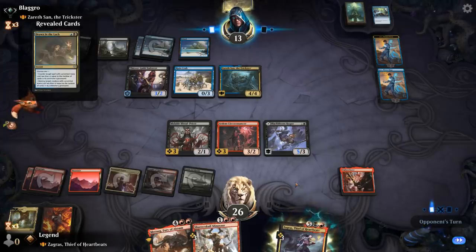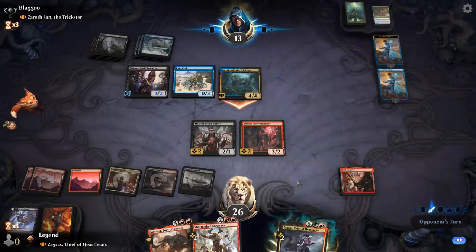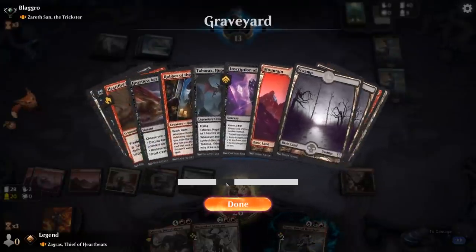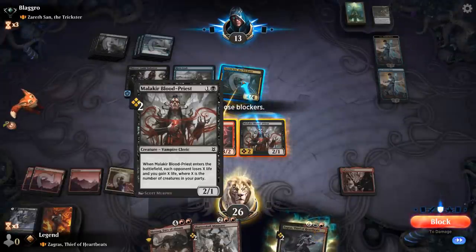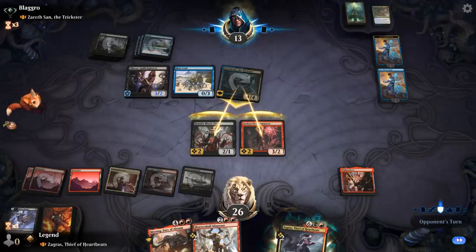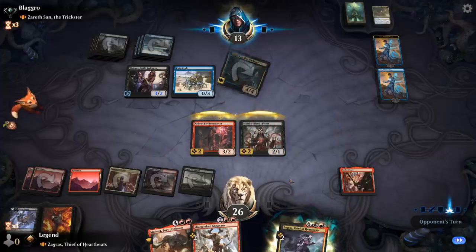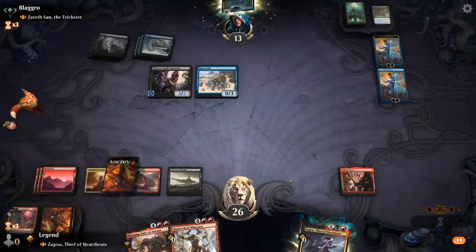The other Jace found a Drown in the Loch, so that's kind of perfect for them. They can kill Blackbloom Rogue, attack, and force me to double block. I guess that has to happen — what's the alternative? Take four and my opponent gets to steal like a Rankle or a Drana. That seems pretty bad. Some fortunate draws from my opponent — a bunch of counterspells into Jace finding Drown in the Loch. Now my Minotaur and Zagras are pretty expensive to replay.